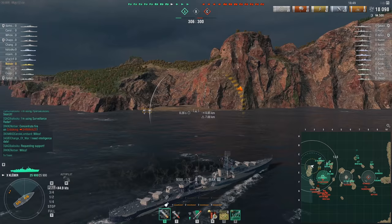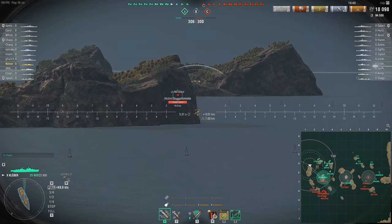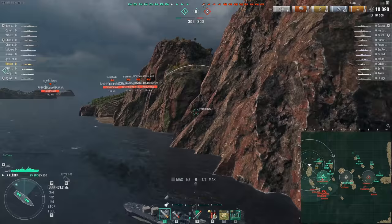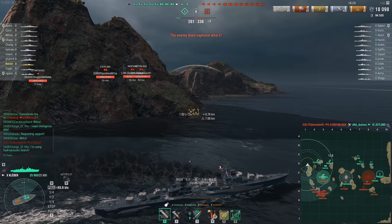Maybe he can exit out as the enemy is coming east to west — he can go west to east and keep that island in between. I was attempting to get an angle on the French DD that's also contesting A-point, but we can't. The island's in the way.